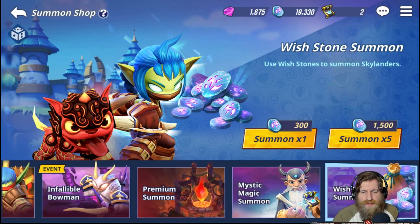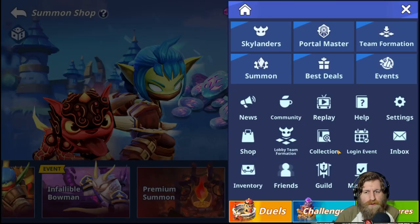Let's start with the wish stone summons. With wish stone summons it takes wish stones to summon. We've got a one-time summon and a five-time summon with the value shown above those. So how do we get wish stones? Wish stones are generated through friends, and friends are easy to accumulate in this game. Let's head over to the friend page.